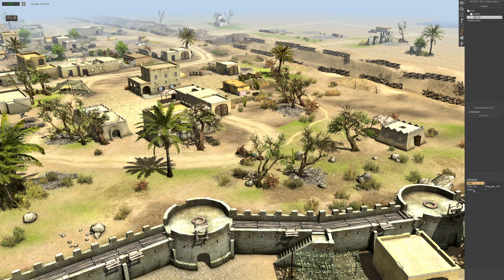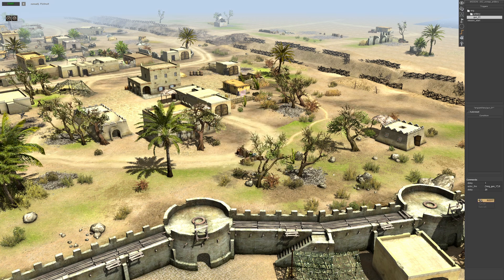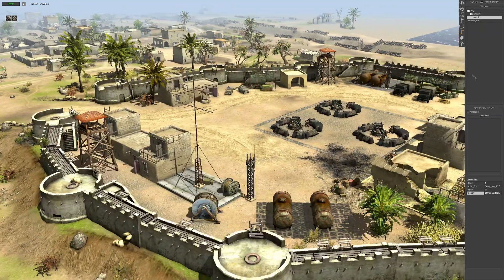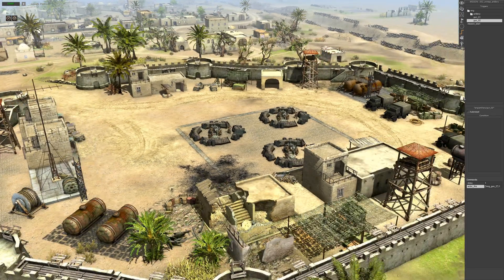Then we want another delay set to every 20 seconds. The gun will then refire, and we need a trigger command — select the trigger and that is gun one fleet. Click the gun trigger folder, go Alt+C to copy it, and delete the last two commands. Put waypoint one for the second gun and change the tag to gun two. That's done.